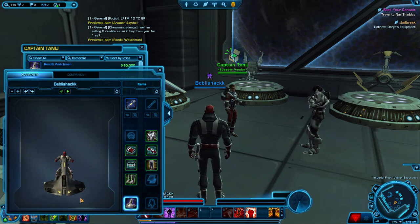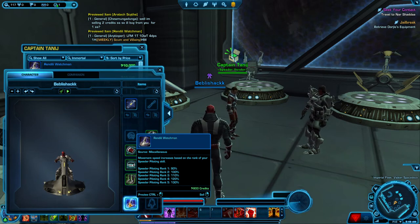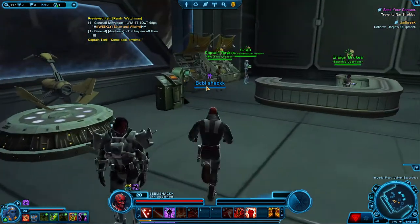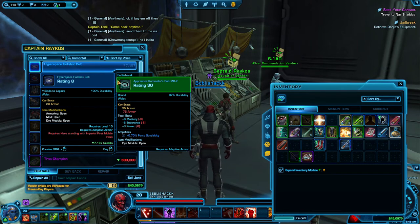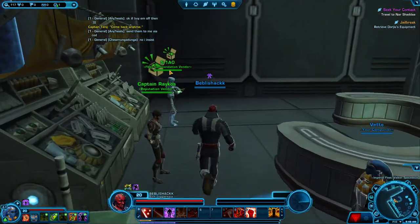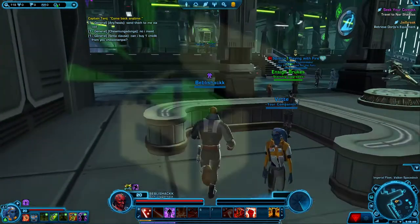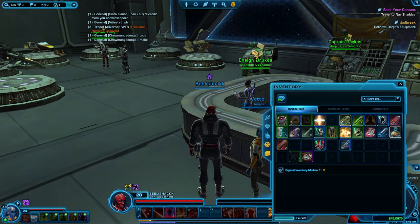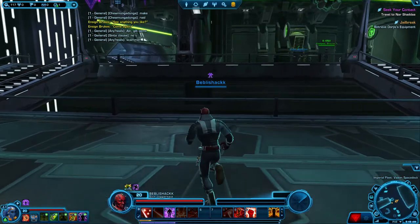So where would you equip a speeder — down here, okay. So yeah, I already have one. But this is where you can buy your speeders. Reputation vendor — what's that? Oh okay. Sometimes you can get some pretty good stuff. If you're level 15 these will help you. This is starship upgrades — so anything you like for upgrading your ship. I haven't got to that bit yet.